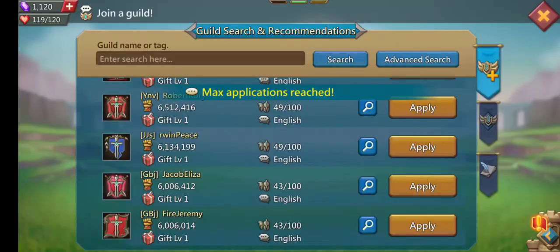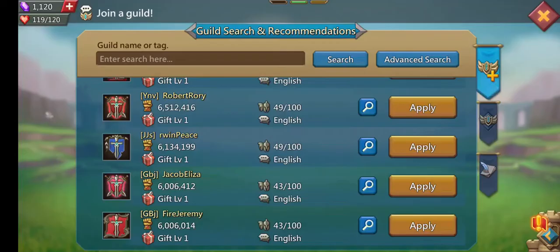So once the application has been accepted, you'll get a notification. Then click on Join, and you'll be able to join another Guild.